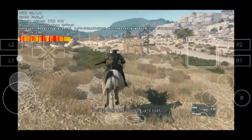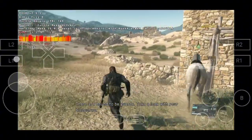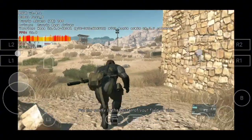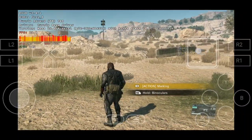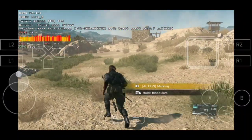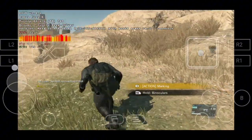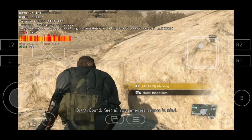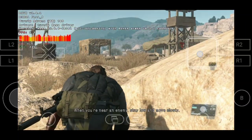Hold it — there's a Soviet guard post. They're bound to be guards. Take a look with your binoculars; put the enemy in the center of your field of view. Enemy presence detected. Sight, sound — keep all your enemy senses in mind when you're near an enemy. Stay low and move slowly.